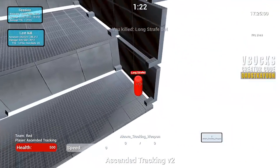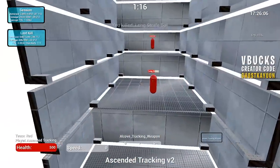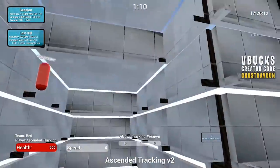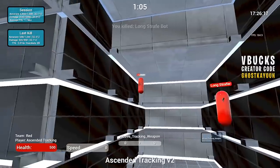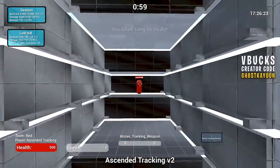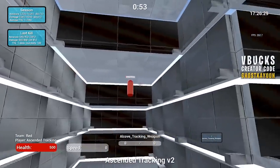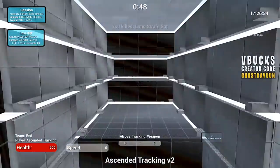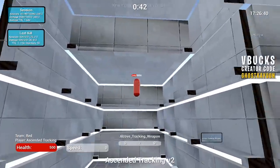Improving your aim is going to take a lot of time and dedication. You're not going to magically improve over the course of two days by following a tips and tricks video. You need to practice and get to the point where you're super comfortable moving your mouse around. As cheesy as it sounds, it really should feel like your mouse is just an extension of your body — like I could close my eyes and flick my mouse pretty accurately to an enemy directly behind me, because I'm so comfortable with how I need to move it.